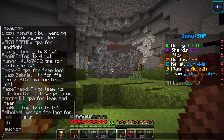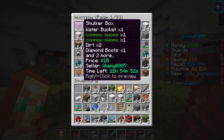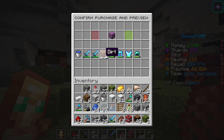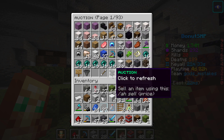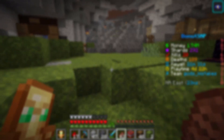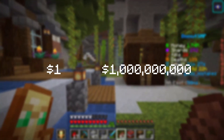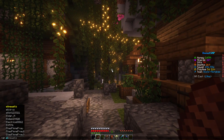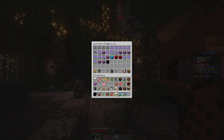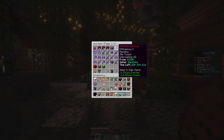Our next option on the Donut SMP is auction flipping. The auction house is basically an open market, which allows people to sell items from the price of $1 to the price of $1 billion. What you're going to want to do with this method is to find a cheap item on the market and resell it for a higher price. I recommend doing this with elytras and other crimson gear you might find.